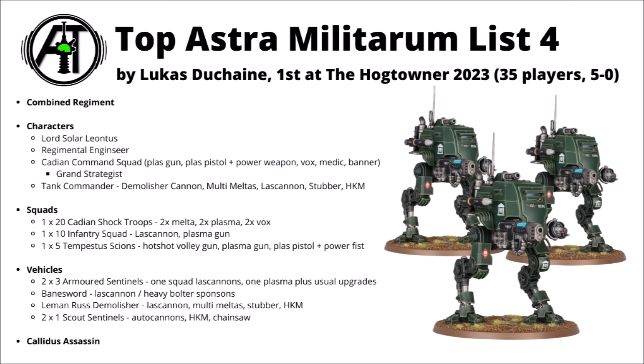Finally, for our last list — this one by Lucas Duchesne, who used it to take first at the Hogtowner 2023 GT, going 5-0 against a field of 35 players. Again there's a bunch of the fairly normal supporting stuff: Lord Solar, a Command Squad with Grand Strategist, a Tank Commander with a Demolisher Cannon, two Scout Sentinels, and a Callidus Assassin. But beyond that there are really quite a lot of interesting units we haven't seen so far. Kind of cool to see a Baneblade chassis on the board — this one a Banesword, the one with the big Strength 16, high AP, and Damage 4. It's got the pretty hilarious rule to allow the chance of it auto-exploding your vehicle on a 3+ if it kills something. In the right situation, that could genuinely add up to game-changing damage if the opponent does cluster up too much around something big.